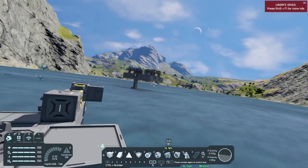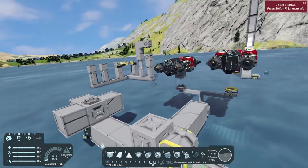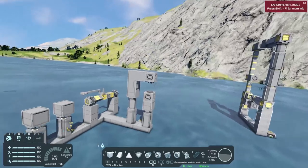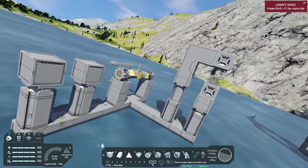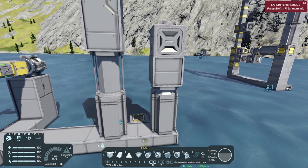One thing I didn't go over with the merge block is these prongs right here are telling you where you connect the merge blocks. Now that we've got to the basics, the uses of merge blocks and connectors are pretty much just to connect one grid to another and to pass resources through. Merge blocks, because of their property to hard connect one grid to another, can do some other stuff — one of those things is to connect two pistons together.